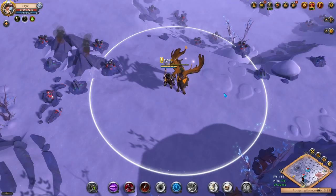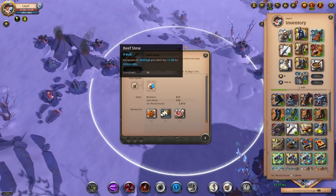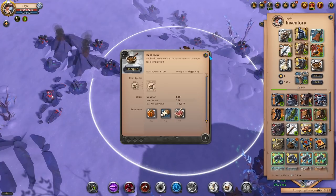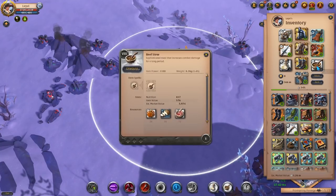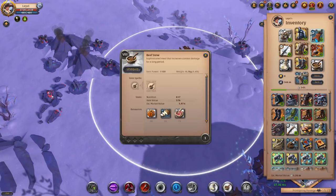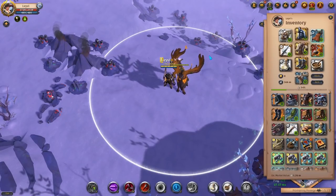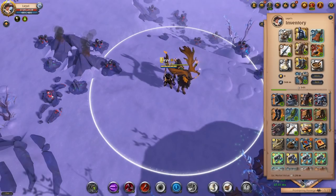I also took the Beef Stew for the same reason — even more damage. That said, if you want to go with a different offhand or different food, that's completely viable. This is how I go about playing this build and so far I've had a lot of success with it. I didn't die once and I managed to kill everything I wanted to.